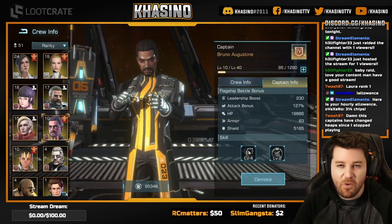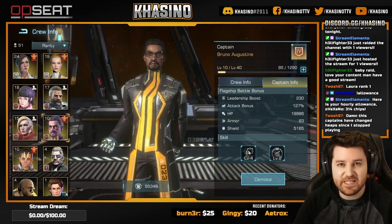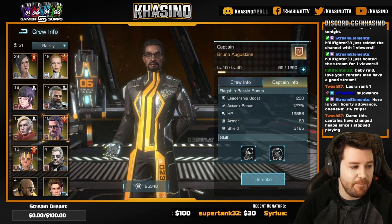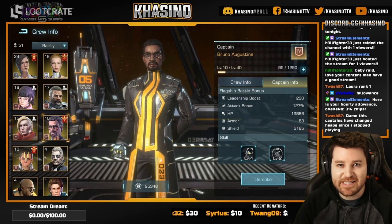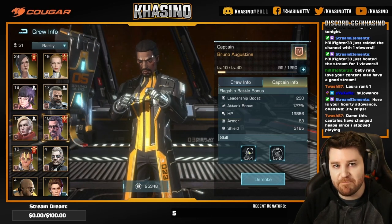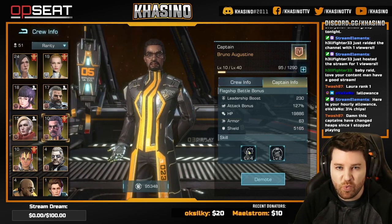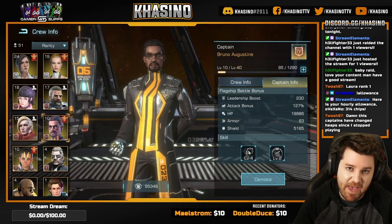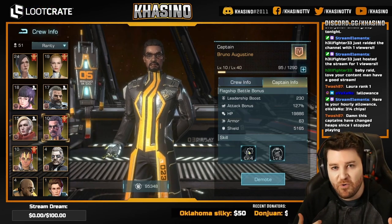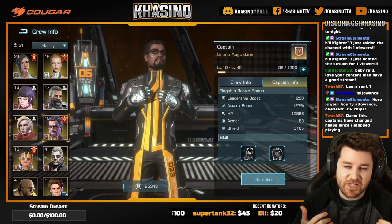Coming in at number five we have Bruno Augustine. Bruno is completely combat focused, and he does bring 21.7% total warship attack at max, which is undeniably good. However, it is not a large amount. He bolsters that with an additional 65% missile attack. The only problem there is that if we're looking at total endgame, the only ships that are going to be using missiles are going to be destroyers, and right now destroyers are the weakest of the three warship types currently in the meta. So while he provides a nice offensive boost to a destroyer-heavy fleet, that in itself is not particularly strong in the late game. For that reason, Bruno is number five.